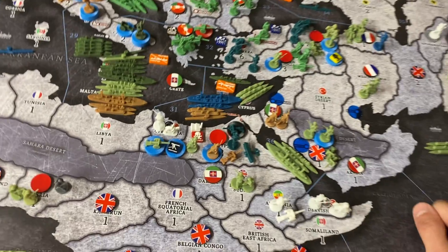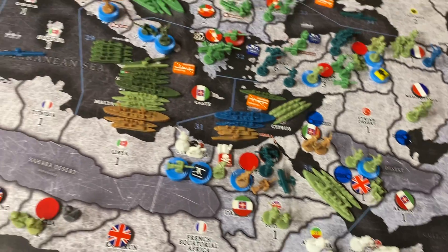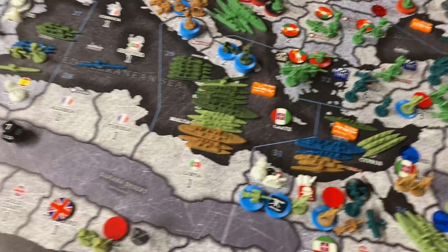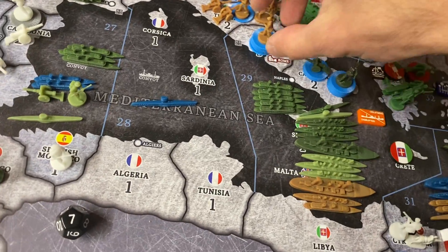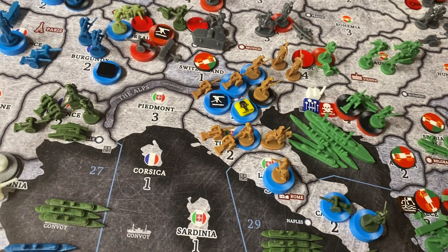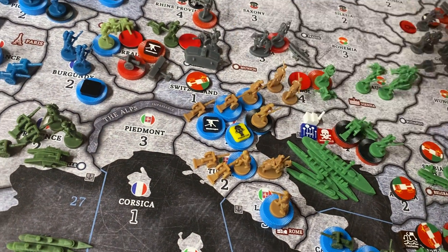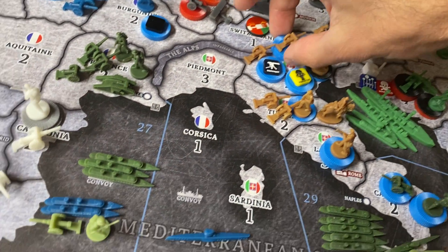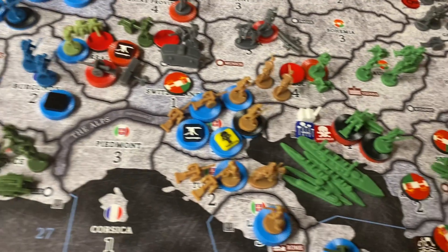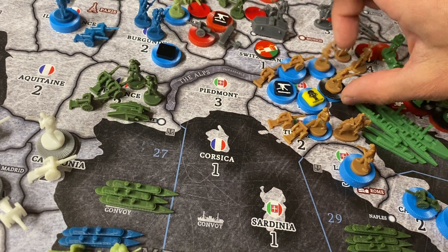Disposition: In Egypt, we have 2 infantry, 1 artillery. Palestine, we have 2 infantry. In zone 31, we have a sub and 2 transports. In zone 29, we have a dreadnought, cruiser, and a transport. Rome: 6 infantry. Tuscany: 2 infantry, 1 cavalry, 2 artillery. In Veneto, we have 6 artillery, another 3 artillery with poison gas, 3 infantry with a machine gun, and 8 plus 3 — so 11 infantry over there in Veneto.